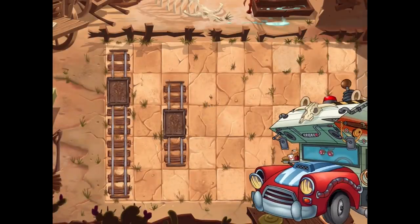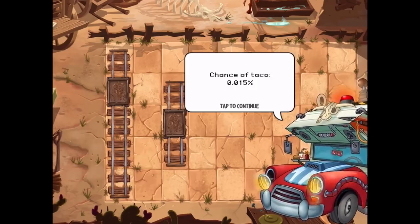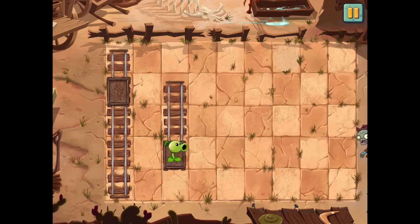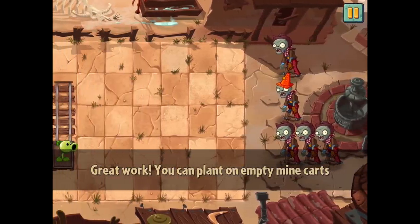First level of the Wild West. We're gonna run into some cowboy zombies. Six shooters, locked and loaded. Old timey piano music, downloaded. Chance of taco, 0.015%. Margin for error, 0.016%. Drag the minecart to a new location — we can point the peashooter in different locations like that. And we can take out zombies, no problem. Great work, you can plant on empty minecarts.